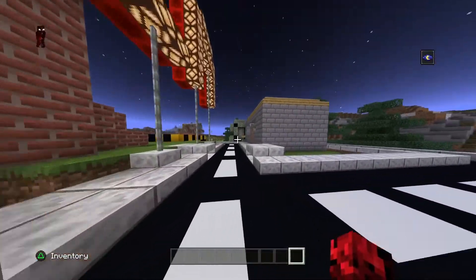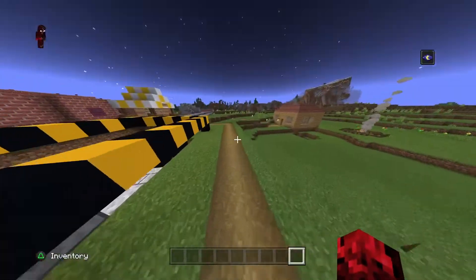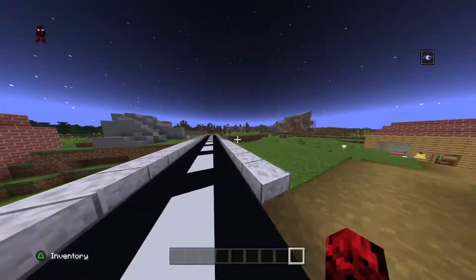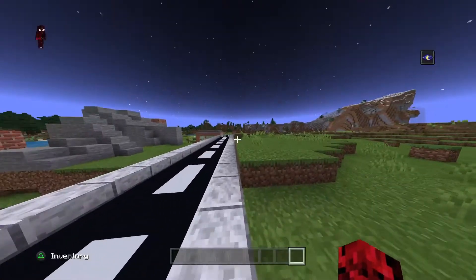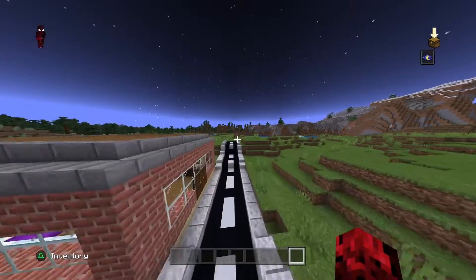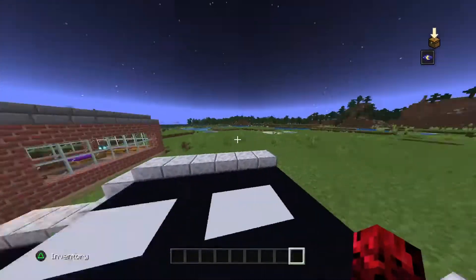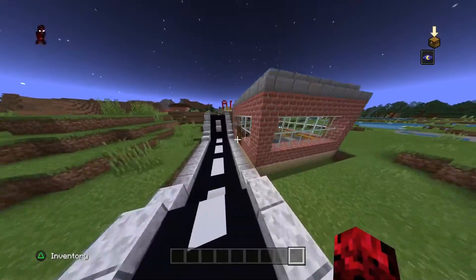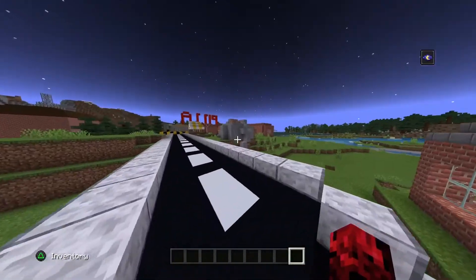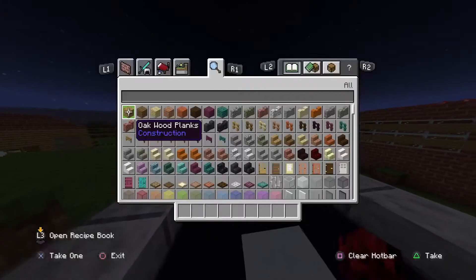Hi YouTube, today I'm going to be showing you guys how you can create water in the Nether. So I was messing around with my friend and we're in the Nether. I was just wondering what would happen if you use commands to summon water. I expected it to pop up as steam but it didn't — it did something far more interesting.